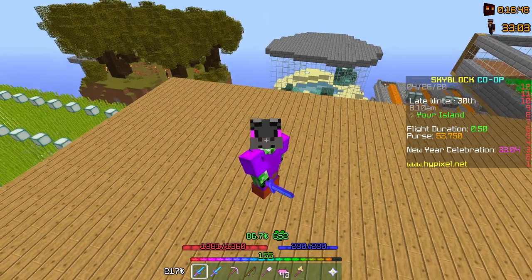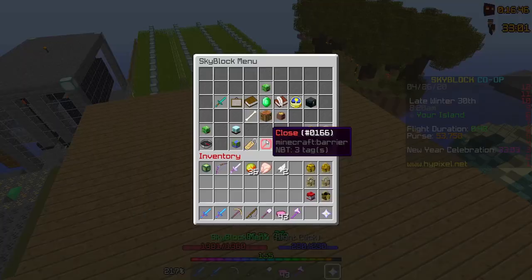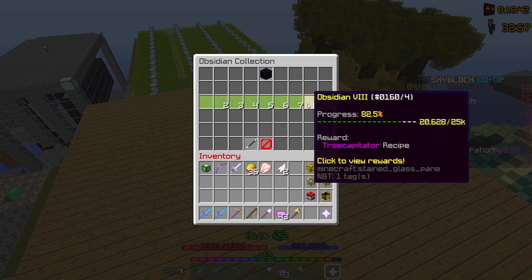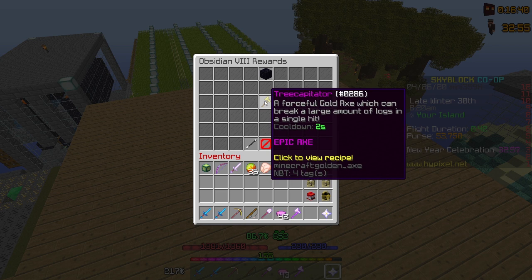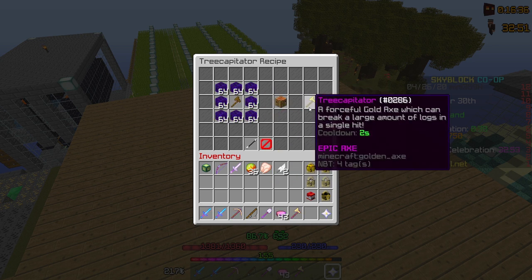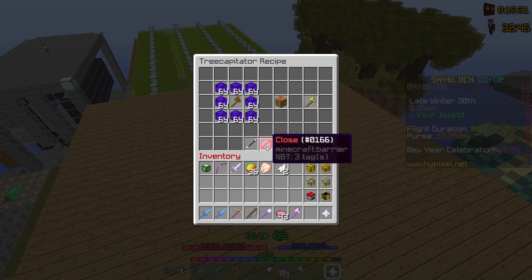Hello everyone, welcome back to another Hypixel Skyblock video, and this is going to be a great episode. I have so many things to do. First of all, I want to get the Tree Capitator, which is in Obsidian 8, and as you can see, it's quite expensive. It's going to be well worth it. It's basically the Jungle Axe, but it cuts down the entire tree, which is going to be amazing.